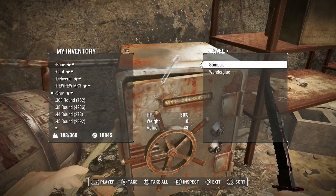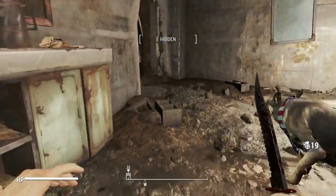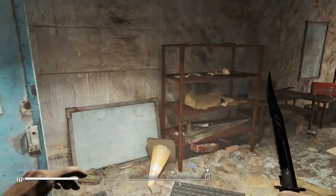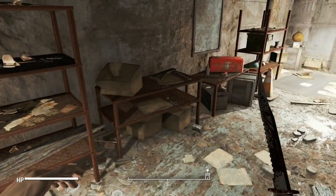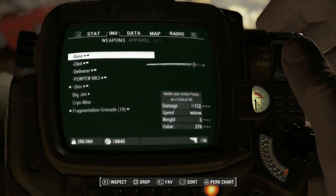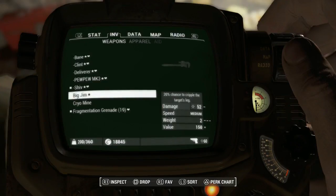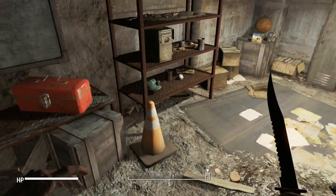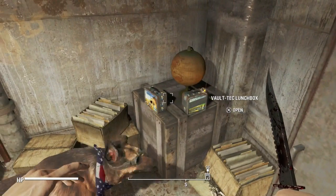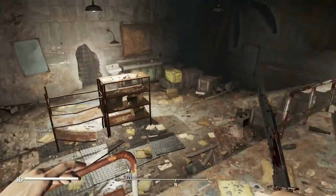He had the gift shop key apparently — good loot's in there. Okay, more drugs, more fuel. I gotta stop picking up crappy aid and stuff, it just clogs up my inventory and weighs me down. But it's right there and I want it. Still need oil, pretty badly. Oh! Was that a legendary we just got? Big Jim — 20% chance to cripple the target's leg. Interesting. Only weighs two, medium speed, and just 52 damage. Not amazing, but given its proximity to Sanctuary, that might be a good early game weapon. We got a Vault-Tec lunchbox and a Bottlecap mine.